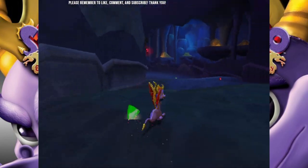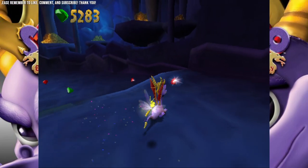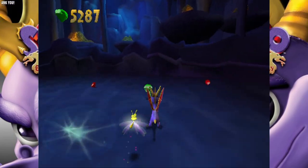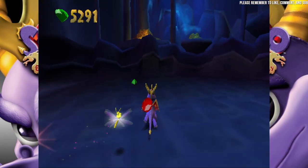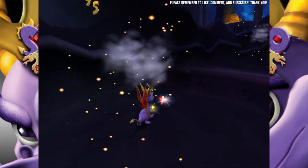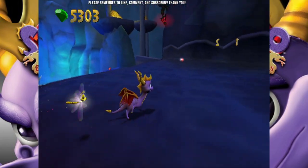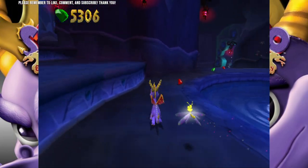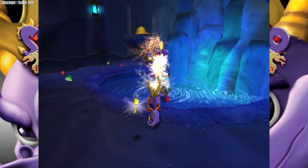There are only 7,000 gems in the game — we're at about 5,300 basically. I know we're not gonna get all the gems, we're definitely not getting all 90 dragonflies — we are not doing that. If somebody gave me like 100 bucks to do it, then heck yeah, I'll do it! I'll come back and finish this game 100% if somebody gives me 100 bucks. My PayPal is in the video description — just leave a note saying 'hey, finish Spyro please.'